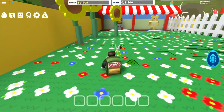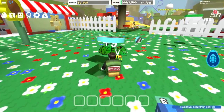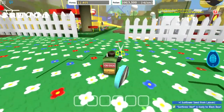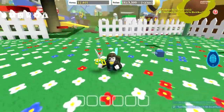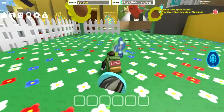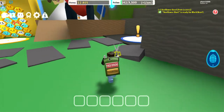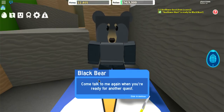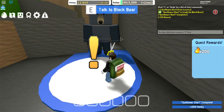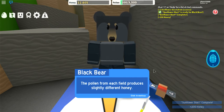Oh great, now it's super hard to aim. We'll get one square. Sunflower start is ready for black bear. Okay, this is glitched, this is really glitched. I'm gonna be trying to burn through black bear's quest because look - he starts out only giving me 200 honey, but soon he'll be giving me diamond eggs and stuff.